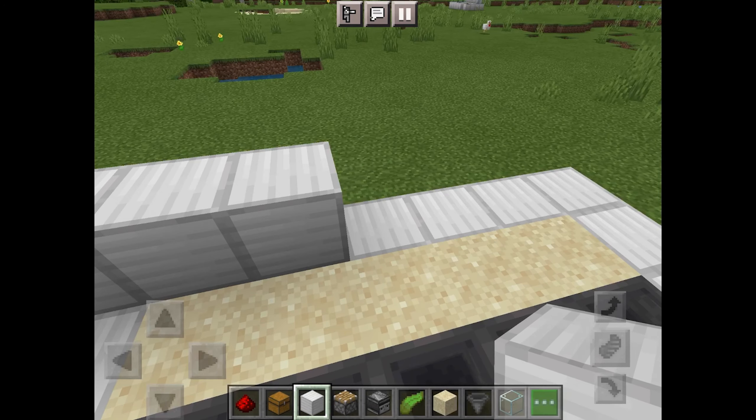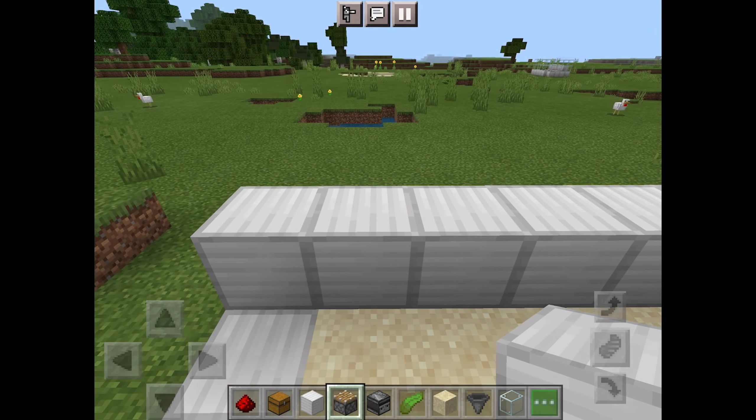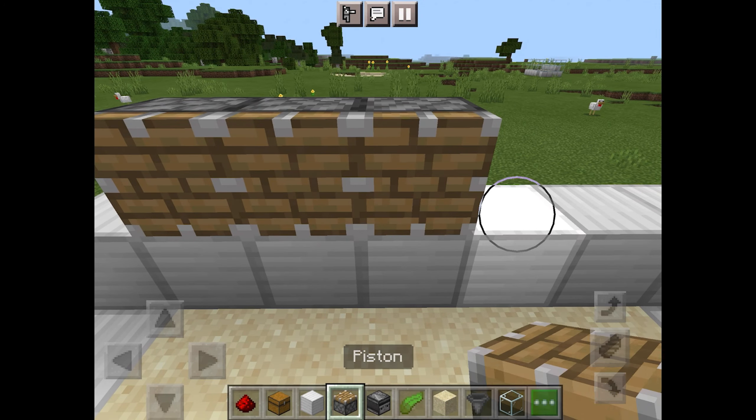Now place some blocks on the back edge of your build, then a row of pistons on top of that.